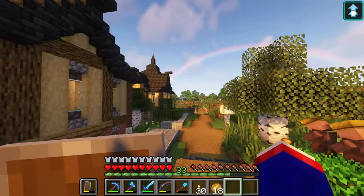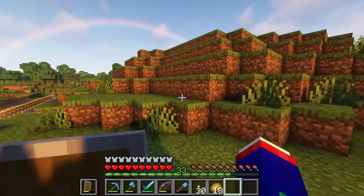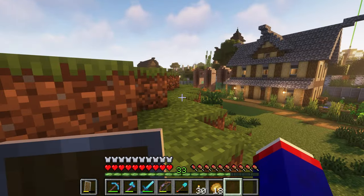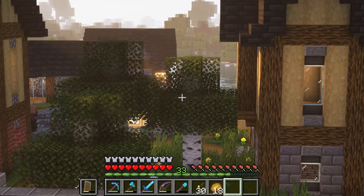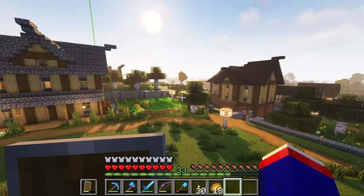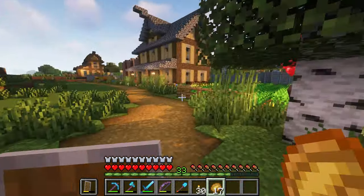I want to see what we can get building on this side because I want to return back to this side of the village and get things going. I probably should put a beacon in the town fountain so I have buffs and the villagers have buffs. I don't know if villagers actually get buffs from a beacon.